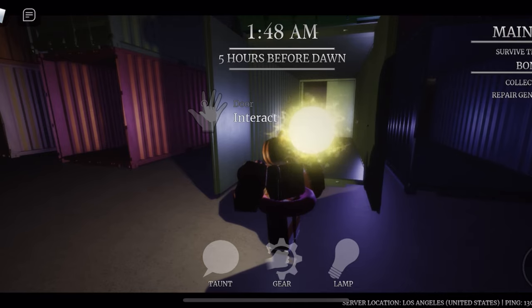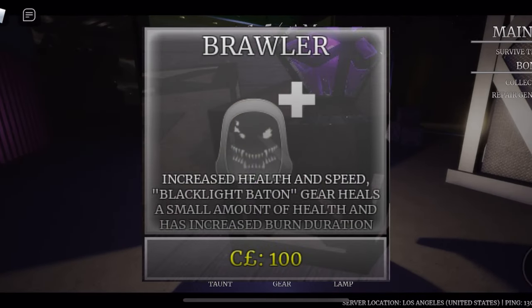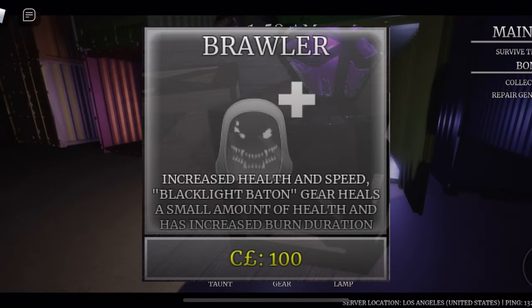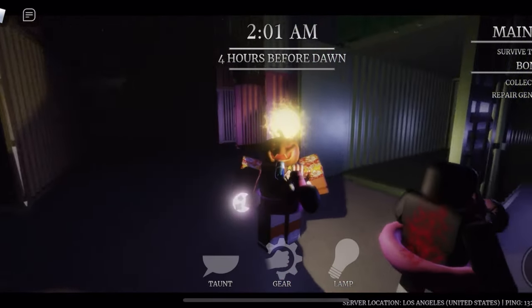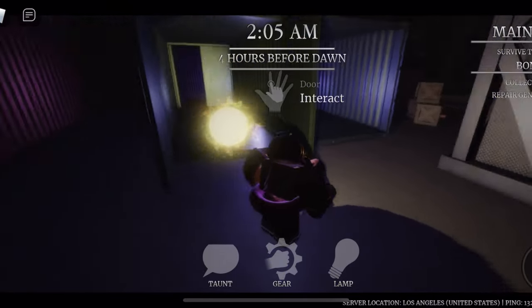The black light burn means they can't use their ability — it's pretty good and honestly it's a better bet. The perk for it gives you increased health, the black light burn lasts longer, and you get about a 0.5 heal. It's still really good but you have to time your parry in order for this gear to work.